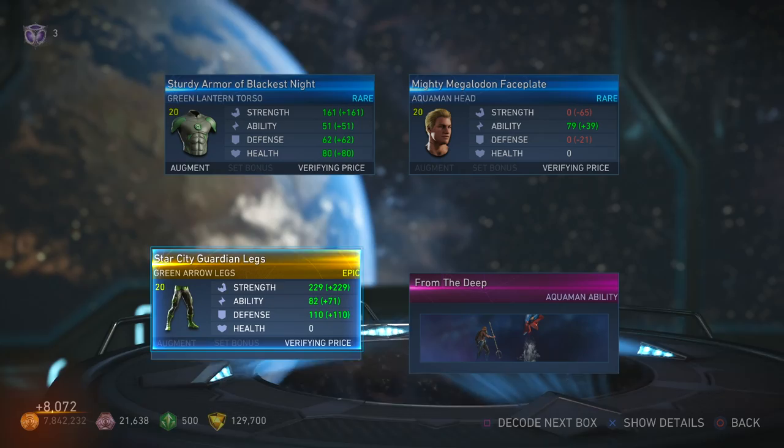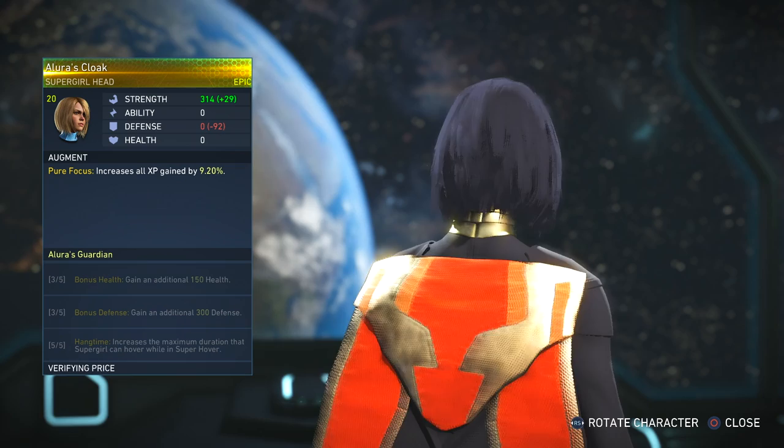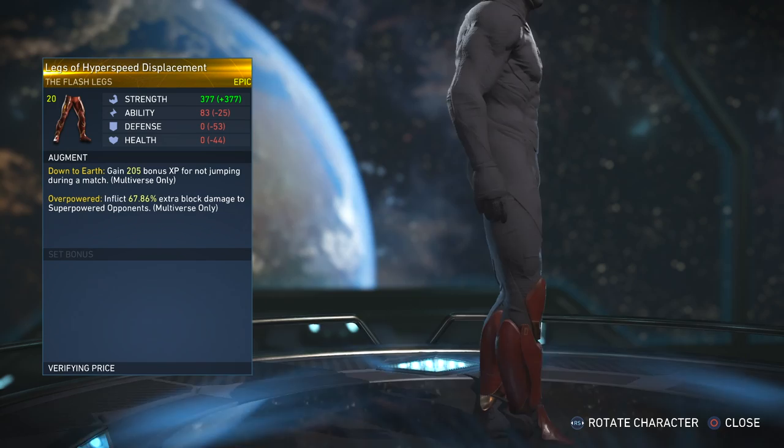Two more here. I can never complete this epic gear set for Supergirl — never. I think it's only a three-piece epic gear set and I can't complete it. Same thing for the Superman House of El epic gear set where you get the blue heat vision — I still have not completed it and I only need the head.